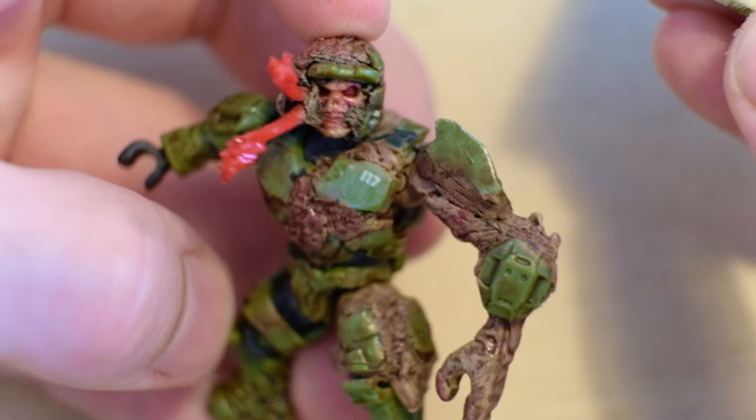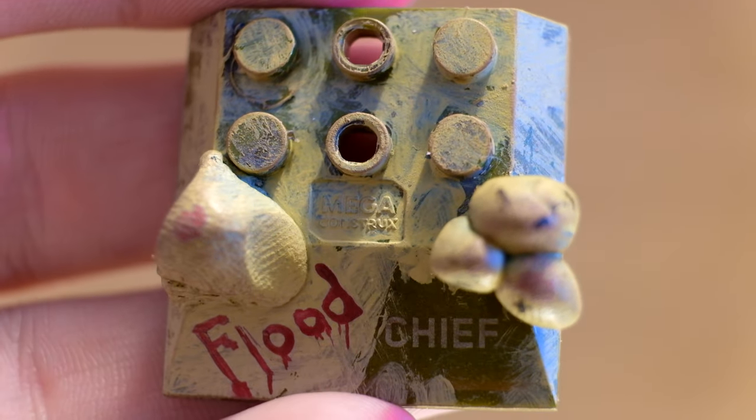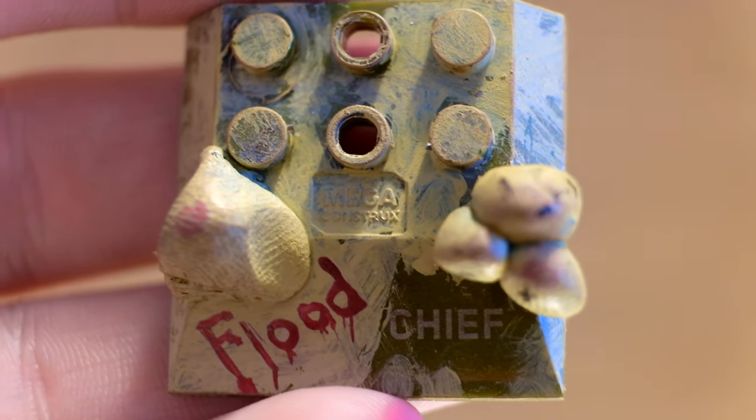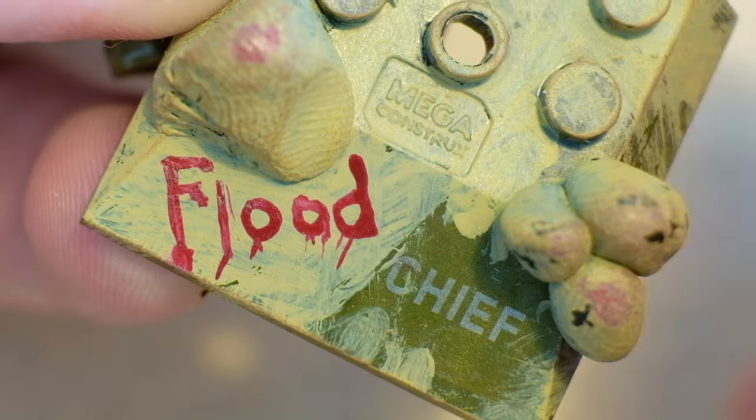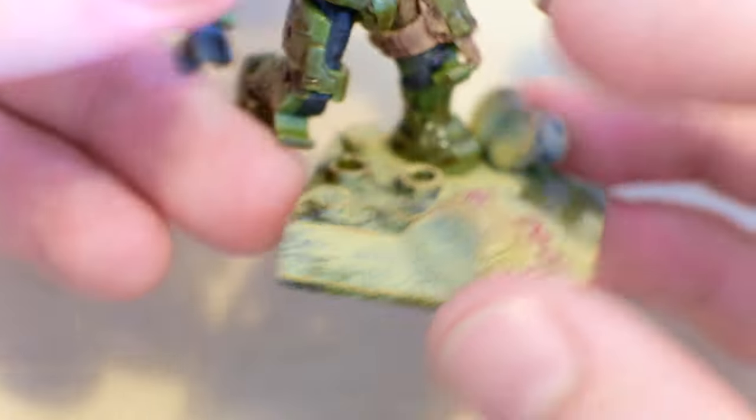And we are not done with just that, folks. We've got something to display the Master Chief on — he needs his base plate. I guess this was probably the Chief from the Chief vs. Brute Warrior two-pack from Halo Infinite, because we've got a Flood Chief base plate. That's so cool. He's taken the Master Chief base plate and applied some khaki desert paint to it — so detailed, though. Even with the paint, he's got little bits of blood dripping off. Then some more of these little sacks — you can find them all around missions like Cortana from Halo 3. And we're gonna pop him on. That is just something else, isn't it, folks?